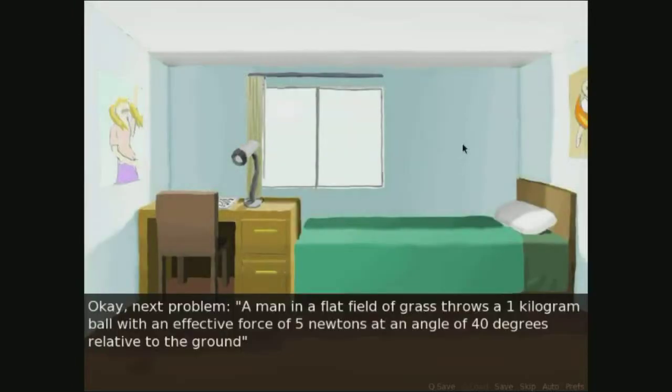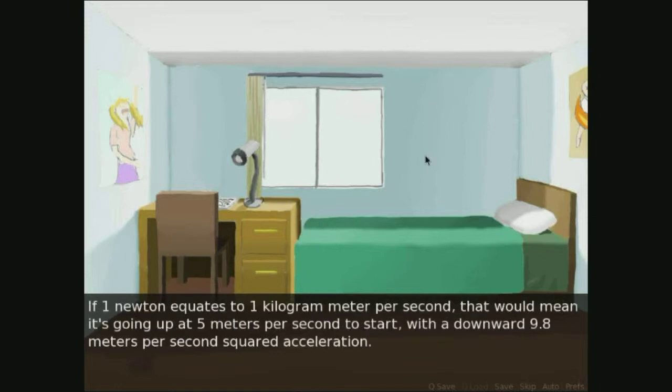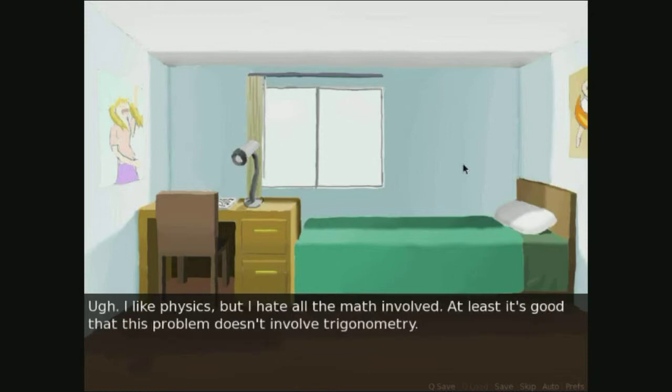Next problem: A man in a flat field of grass throws a 1 kilogram ball with an effective force of 5 newtons at an angle of 40 degrees relative to the ground. If the man released the ball 2 meters off the ground, how long would the ball take to hit the ground, assuming no obstacles? If 1 newton equates to 1 kilogram meter per second, that would mean it's going up at 5 meters per second to start with a downward 9.8 meters per second squared acceleration. I hate physics — or, I like physics, I'm sorry. I hate all the math involved. At least it's good that this problem doesn't involve trigonometry.